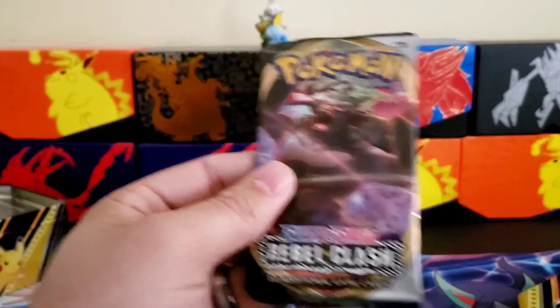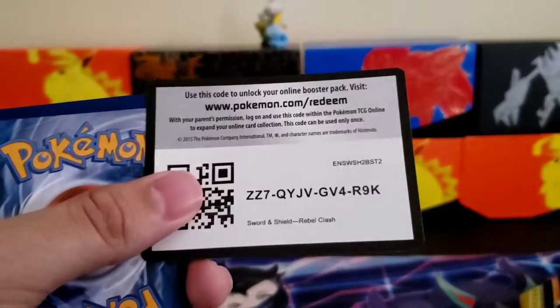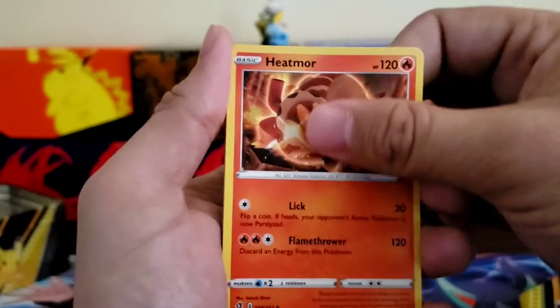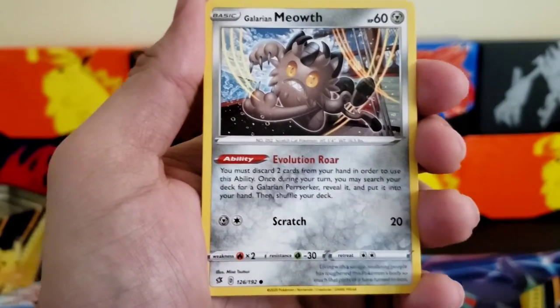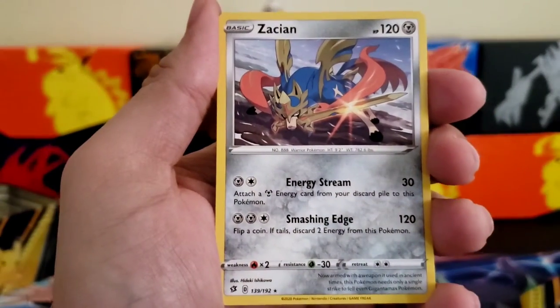Let's get into the next pack — Rebel Clash. I hope I get some gold out of this. Code card: one, two, three, four. Energy, Durant, Carkol, Heatmor, Vulpix, Mr. Rime, Galarian Farfetch'd, Galarian Meowth, Caterpie looking at the moon. Reverse holo Mr. Mime, and a Zamazenta non-holographic rare.